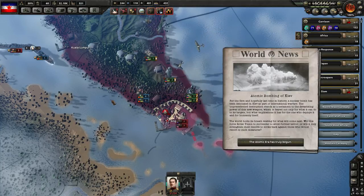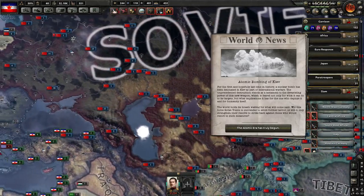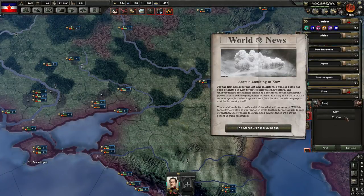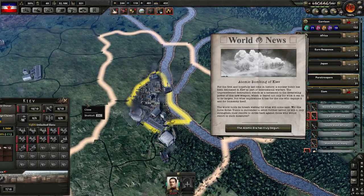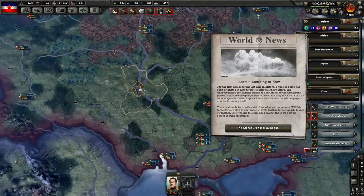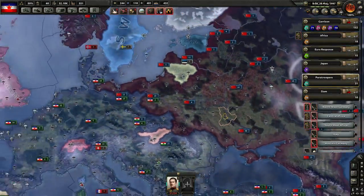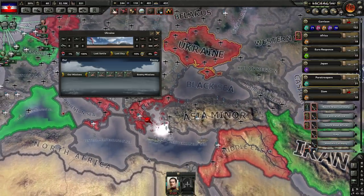Did someone just nuke Kiev? Where's Kiev - is there a find tool? Atomic bombing of Kiev. A bomb has been detonated in Kiev - unprecedented destruction. How long before I start to get nuked? You need 100% air superiority, and that's indeed the case - there are max bombers and no defense in Kiev. I don't know where they're bombing from.